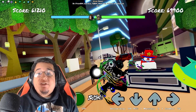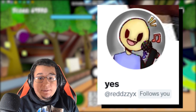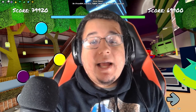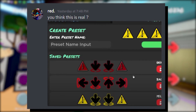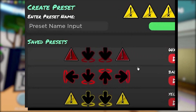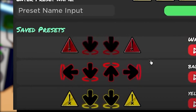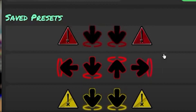This whole thing got brought up to my attention thanks to Red, another Roblox Funky Friday YouTuber. He actually sent me some DMs over on Discord just last night about it. This was what they sent me, titled "Do You Think This Is Real?" — a screenshot of some very interesting caution notes and expurgation halo notes being saved as presets already within the game.